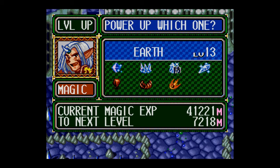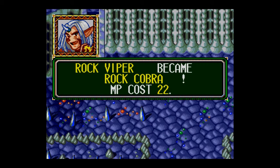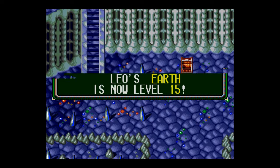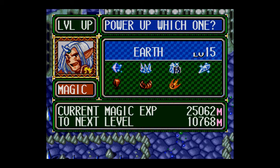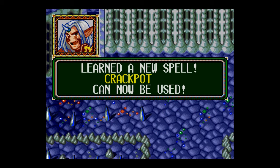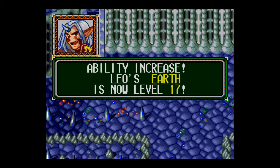Level thirteen actually. Look at that — we're getting a lot of magic experience here. Fourteen — Rock Viper became Rock Cobra. How about fifteen? Sixteen actually — Crack Pot! He's got a Crack Pot now. One more time — seventeen.